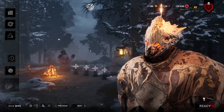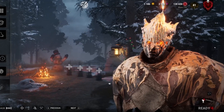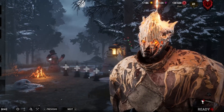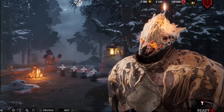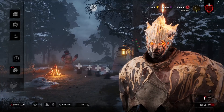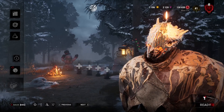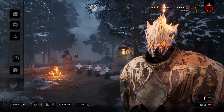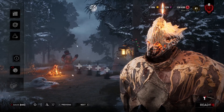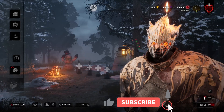Hello everyone, Kress here and today I got a really fun build for you. We are taking a look at Wraith today and how to make him practically do two things at once with this combination of perks and addons. I'm always trying to come up with new builds that use perks or addons that are rarely used or underrated, so if you're always up for trying something new then please feel free to subscribe and hit that like button.